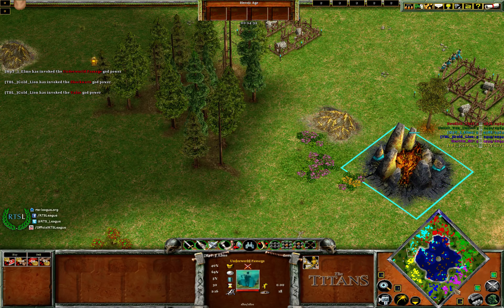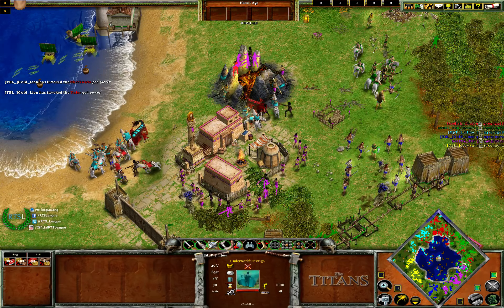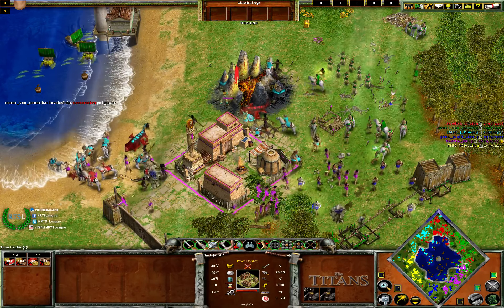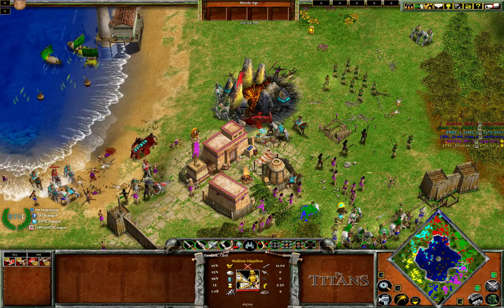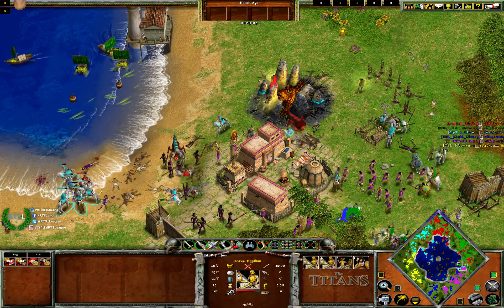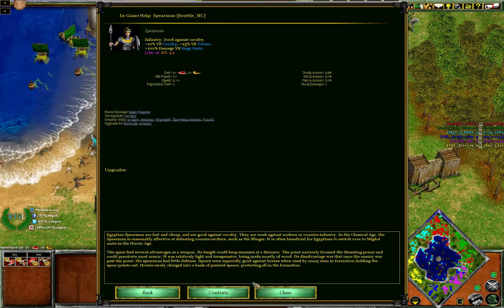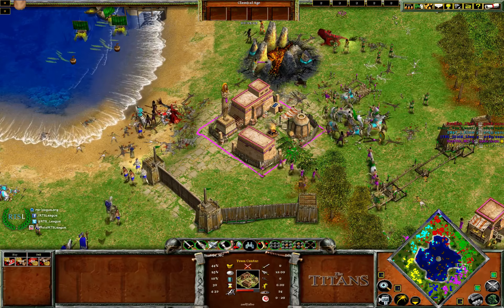And we have an underworld passage — two here, two here, presumably they're going to have three underworld passages. They're going to easily win this with restoration. They'll have to try and take out this town centre though and they don't have any siege, so they're probably not going to be able to push them back completely. No armory upgrades, but that's kind of expected because you can go to Heroic in the mythic age and get ridiculously cheap armory upgrades. Those chariots are dying like flies.